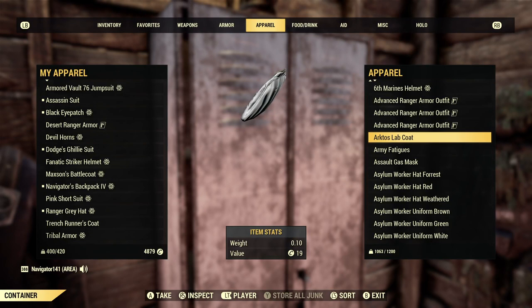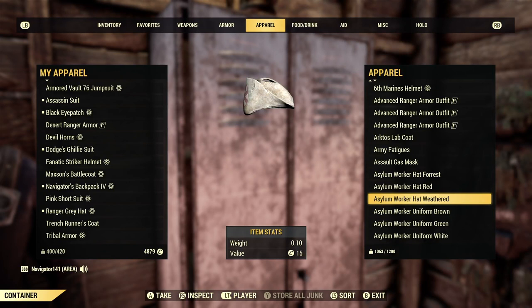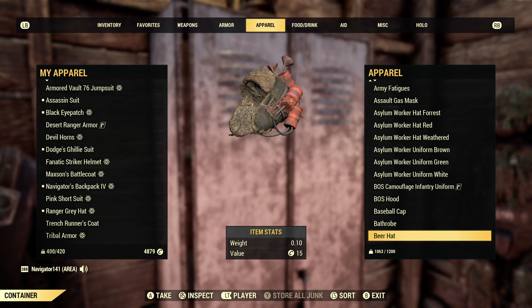Arcto's Lab Coat — really good to have, not too rare, although you could probably get away with like 500 caps. Armor Fatigues — I try to have at least one of every item. Assault Gas Mask. We have the Asylum Hats — I have a bunch of these. The red one is part of the Very Rare Outfit, but you can actually find it pretty easily. The Brotherhood of Steel Hood, the Baseball Cap, the Bathrobe.